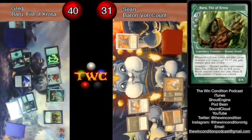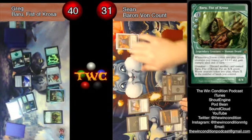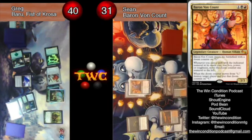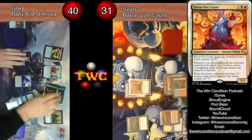Baru is a really intimidating legendary creature — sure, he's not as good as his big brother Kamahl, but the landfall trigger on dropping forests to give your team +1/+1 is really good, especially with things like Boundless Realms. And if you're putting multiple forests out in a turn, that can get kind of dumb.